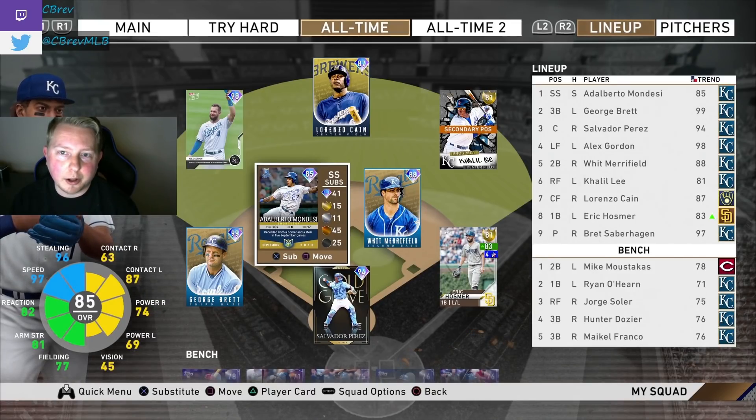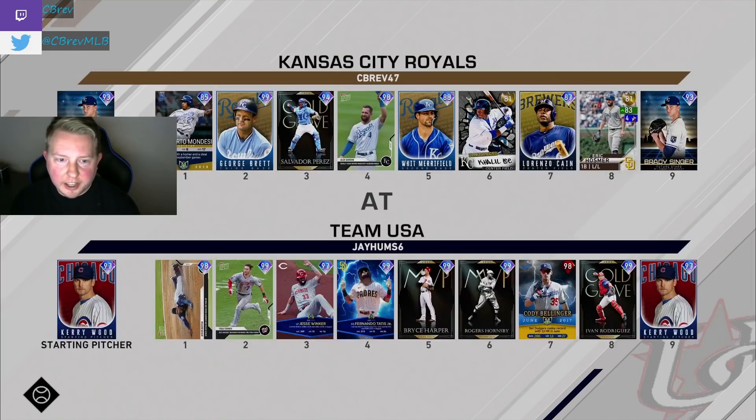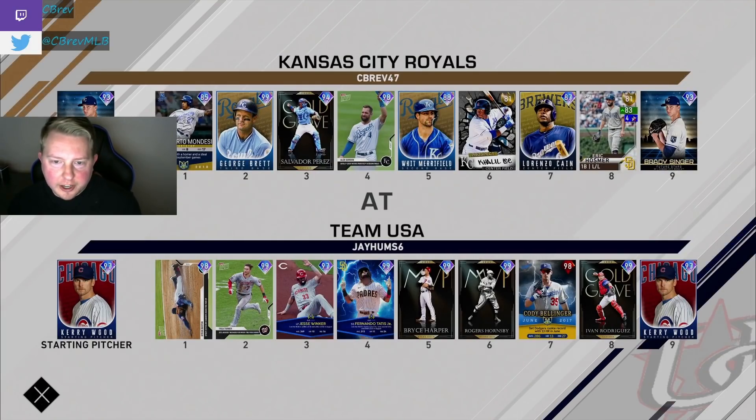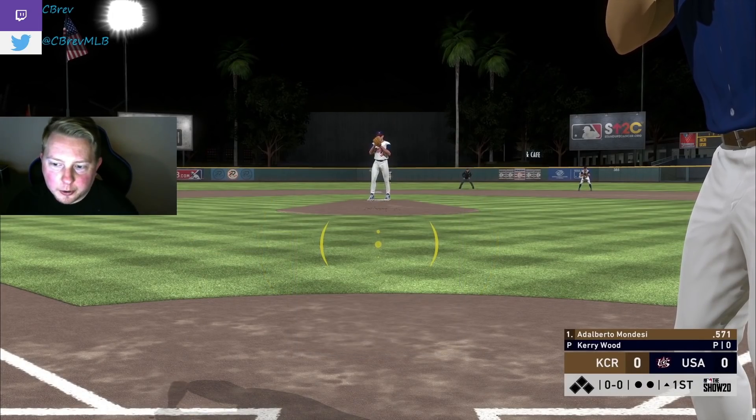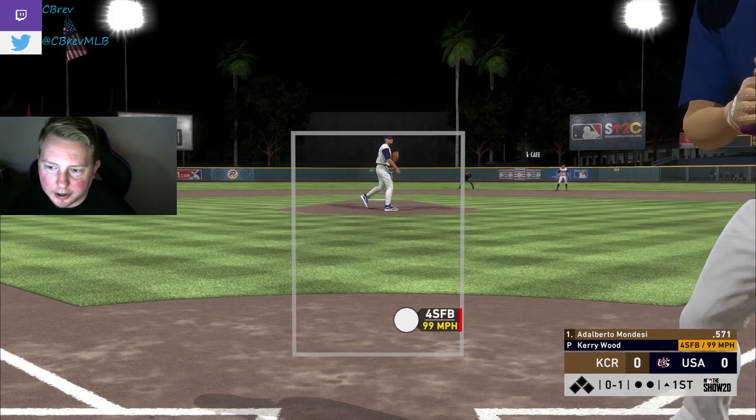Probably going to have to pitch well because we're probably not going to score much. Jumping into the game, we are on the road against Jay Hums 6. Not the best lineup I've ever seen, so that's good news, although he does have some of the glitchier top-now cards. Buxton and Turner at the top, Winker when I've got a righty on the mound — this could get really scary. Let's see what we can do with this mediocre Royals lineup against 97 Kerry Wood.